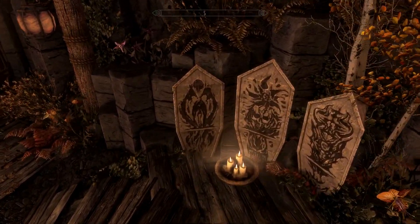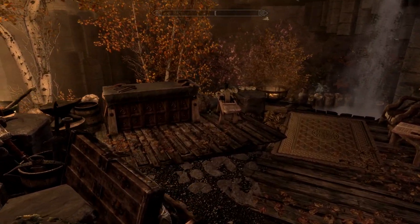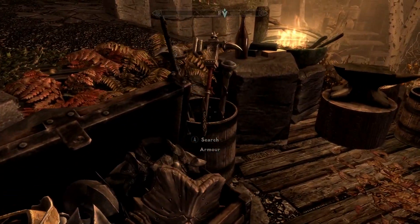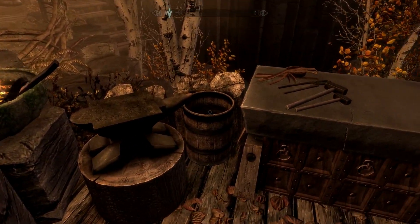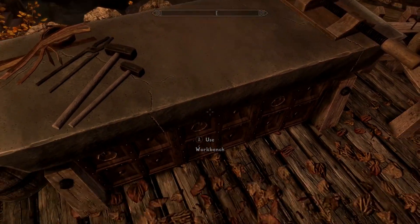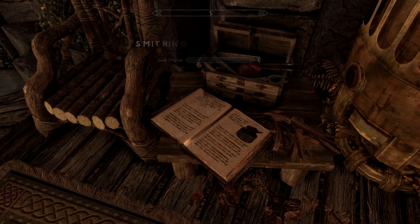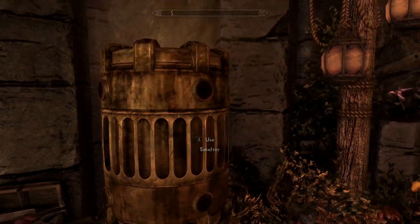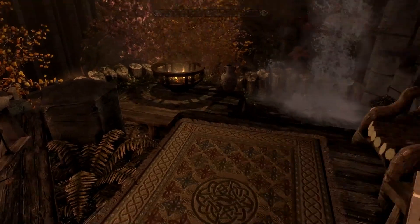We have all the shrines for the Dark Elves — Boethia, Azura, and Mephala. Then we have our smithing corner: there's armor storage, weapon storage right next to it, and I love all the static decor. We've got an anvil, crafting supplies, a workbench, a grindstone, a study smithing book that increases your smithing skill, crafting supplies beneath it, and a smelter — one of the coolest looking smelters I've seen. I freaking love this house already.